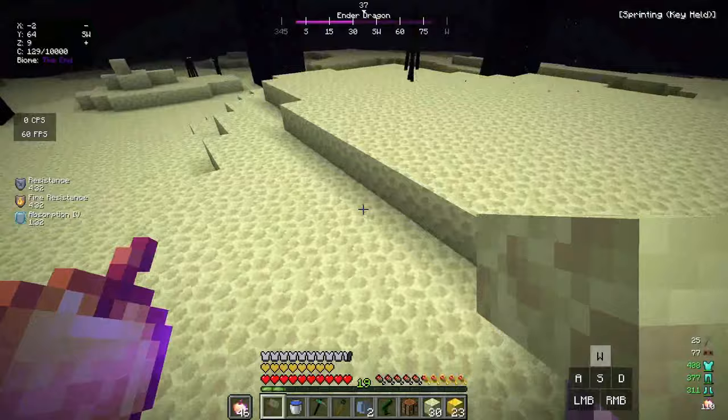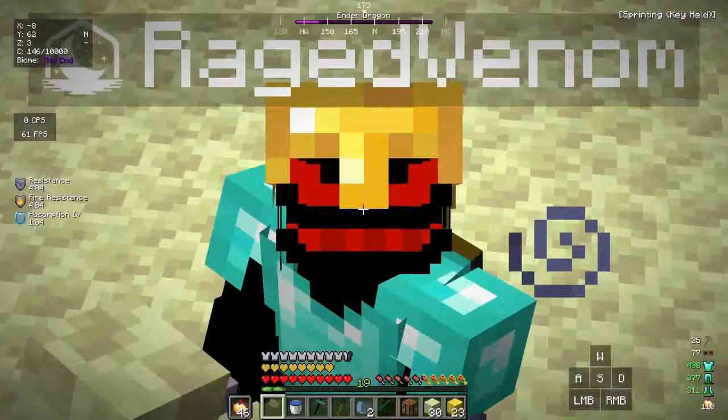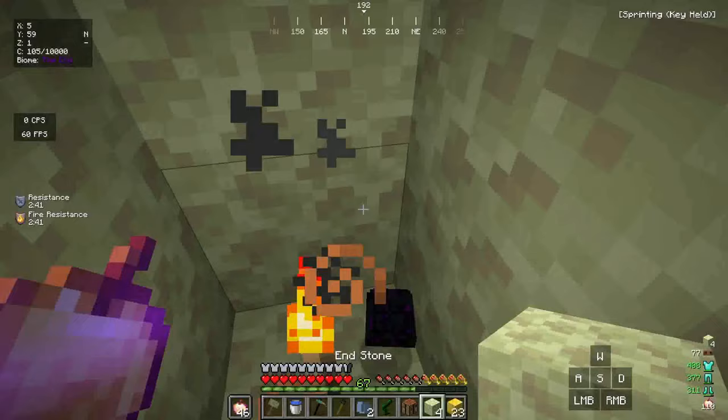It's perching again — come on, die already! Dealing massive damage with the ender hammer. One last perch and it's done — the ender dragon is dead! We erased it from the world. There's the dragon egg — and we got it! We have now defeated the ender dragon.